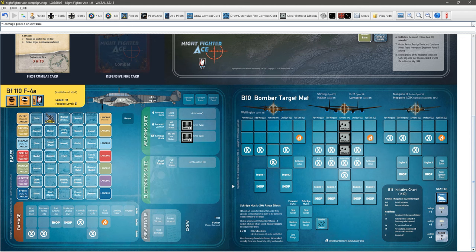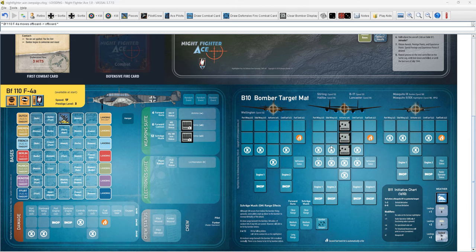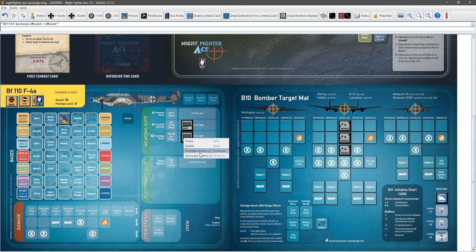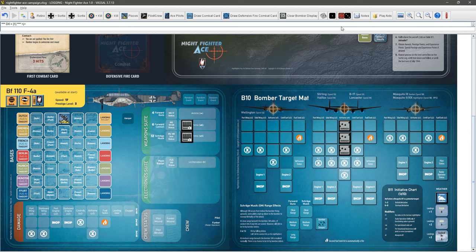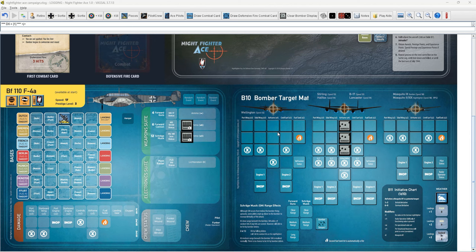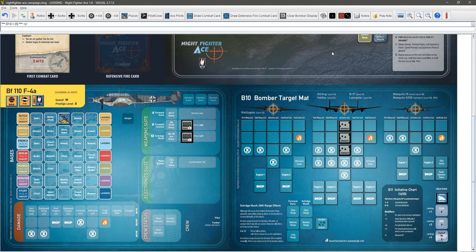We have to make a second pass, which requires moving to the next box. We reduce our endurance by 1 and roll 1d6 — on a 1 or 2 the target escapes; 3 or higher we get a second pass. We got a 3, so we continue. We roll 1d10 to see if the bomber goes down on its way home — a 1 or 2 would do it — but we got a 5, so the bomber survives to make it back to England. The encounter is over.